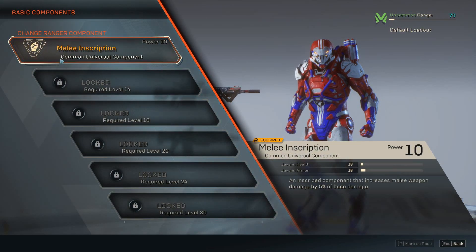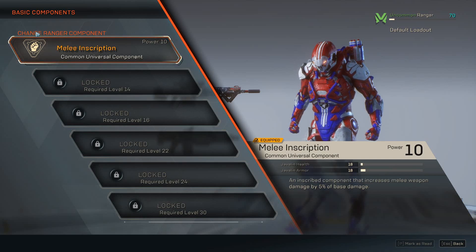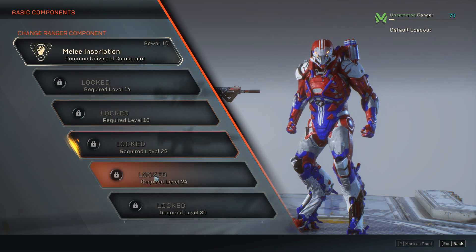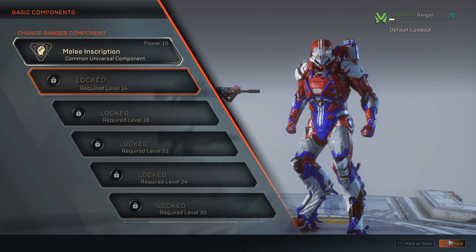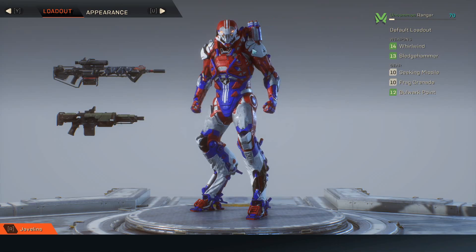Up here you can go to your slots and components, and this is where you get your inscriptions. These are perks for your javelin that you can find out in the wilderness while doing expeditions or free play. You can also craft them — if you can't find the one you really want, keep crafting and re-rolling until you have it.